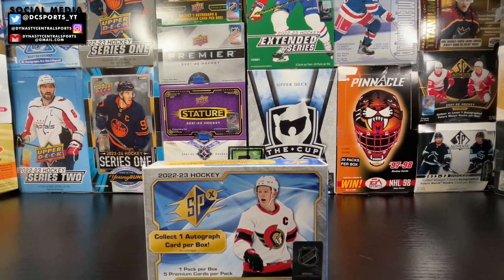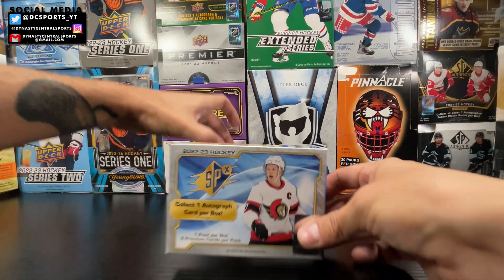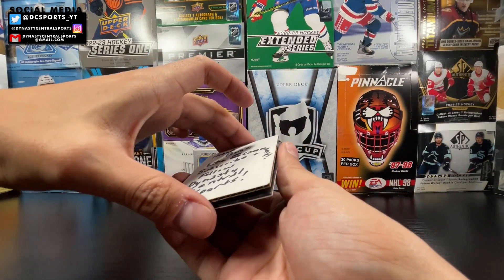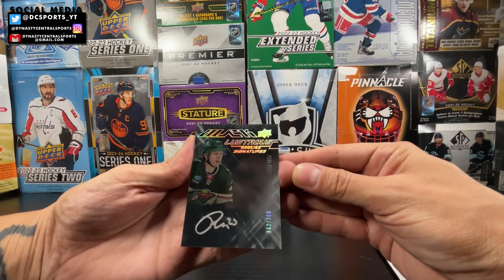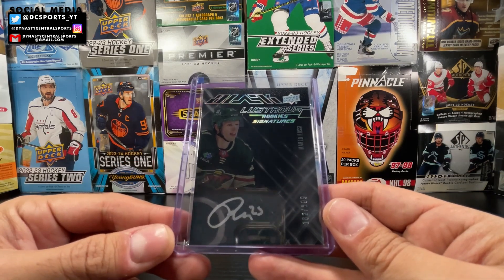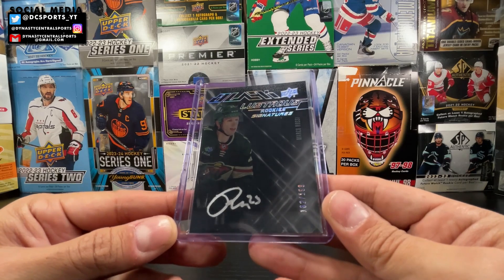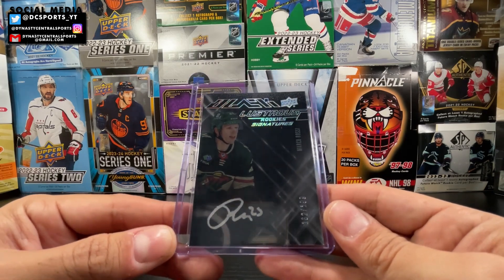Here we go — the would-be expected auto. Hopefully it's an auto. From the side it looks black, so it's a UD Black. I'm not going to slow roll this. One, two, three — hell yeah! Marco Rossi! Beauty — UD Black Lustrous Rookie Signatures, numbered 162 out of 199. I love that silver on-card signature. In SPX there are a lot of sticker autos, so a UD Black on-card auto is a really nice hit. It's a Marco Rossi box right there!